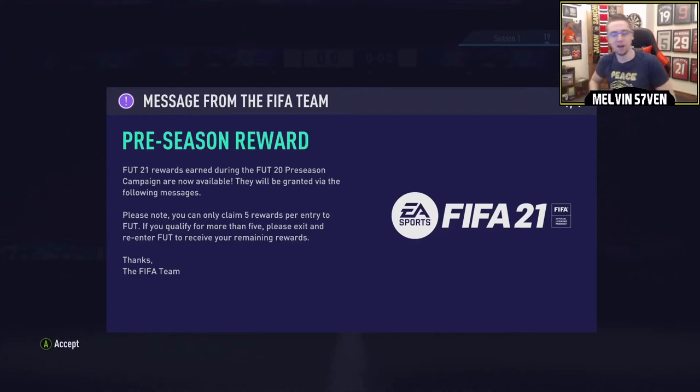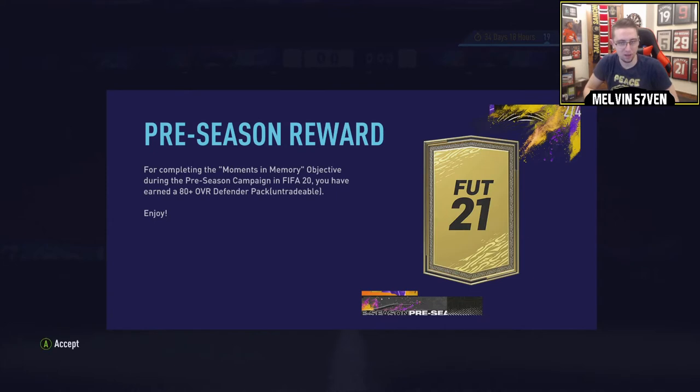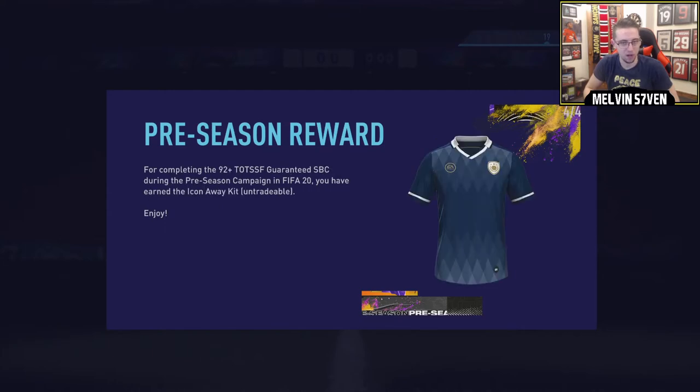What up, it's Melvin7 here and I'm going to start this video with the pre-season rewards from FIFA 20 and the Team of the Week pack and the Ones to Watch Alone pack. So as you can see, for completing the moment's memory you earned 80 overall, for completing the Team of the Season tryout, for completing that you get the icon.